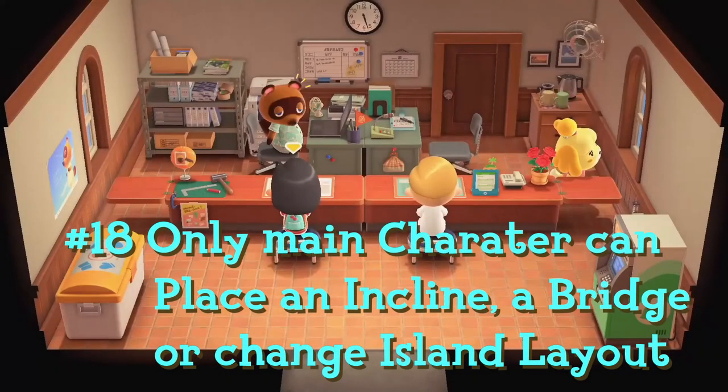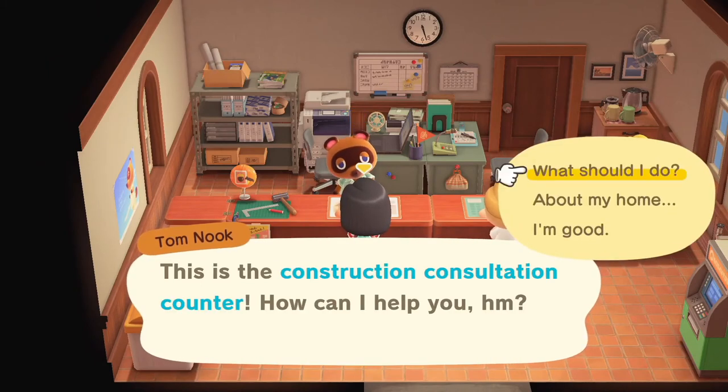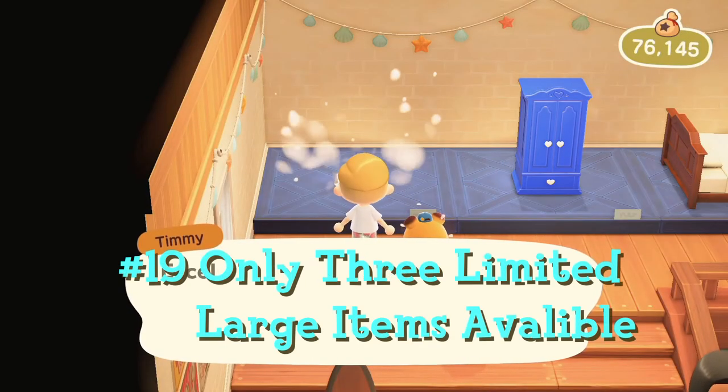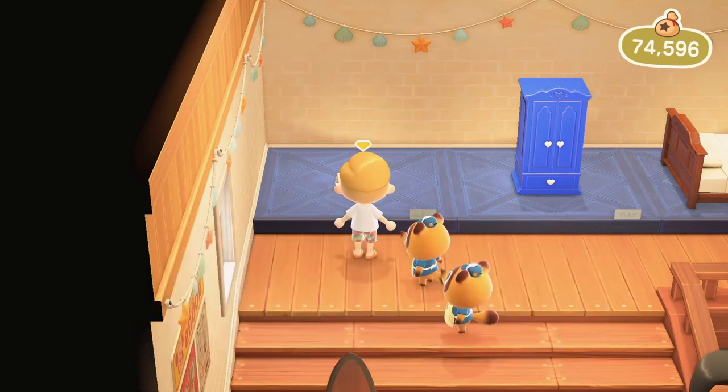One thing to be aware of is that the second character cannot place inclines, bridges, or change the island layout — only the main character has this ability. However, the second character can make changes to their own home. When shopping in Nook's Cranny, be aware that when any of the three large items are sold, the other character won't be able to buy it.